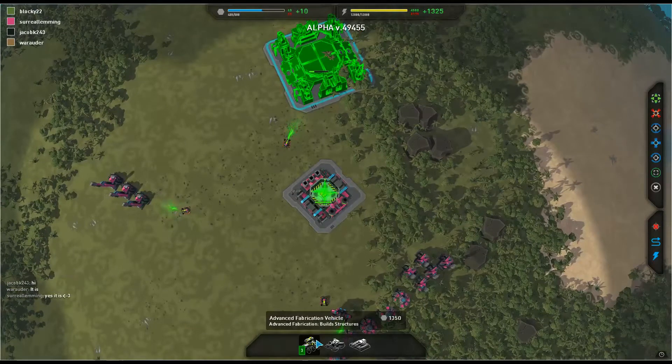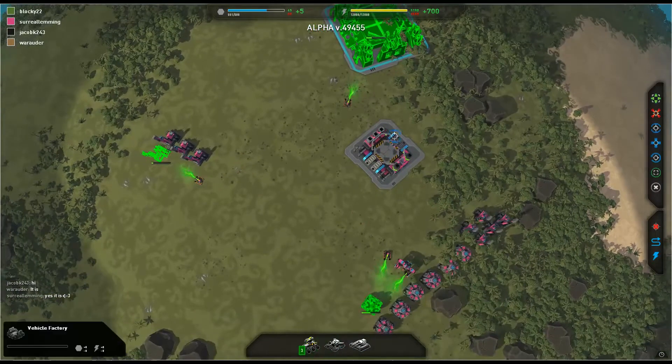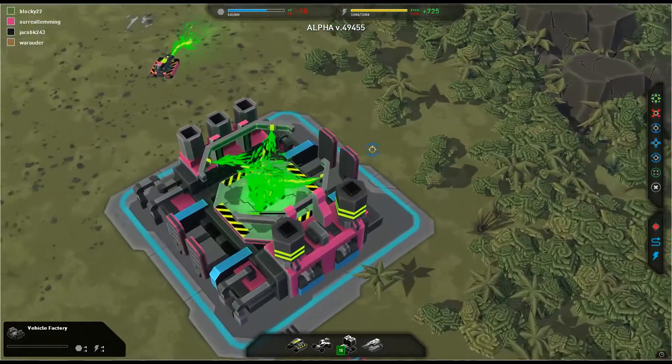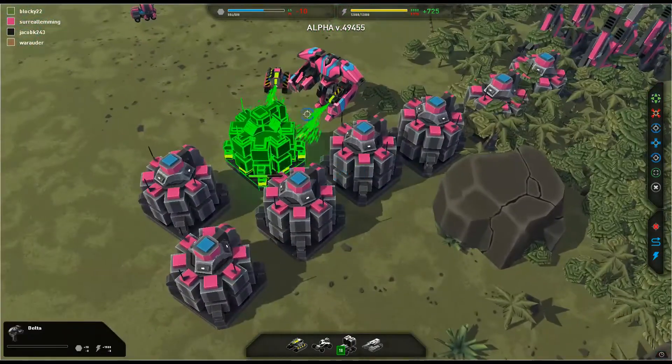My general strategy is going to be going for Tech 2 vehicles. They are very, very strong at the moment in the current build. The original Stompers from the bots have been actually removed from the game — the ones that were really overpowered. Getting plenty of energy so I can get my build capacity up in the near future.